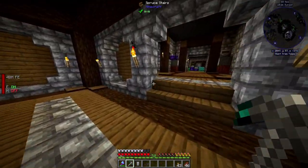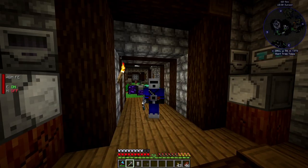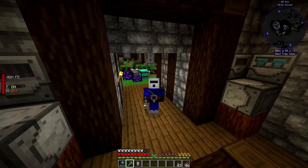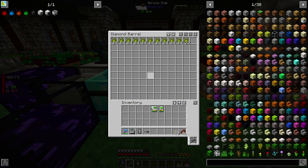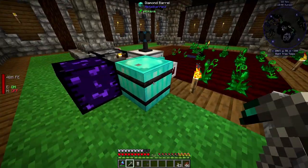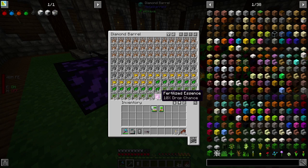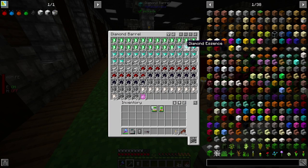I could go through and craft thousands of barrels and really upgrade our simple storage, but I don't want to do that. I want to get into Refined Storage, mainly because I just crafted all this. We are loaded on emeralds, diamonds, iron, redstone, obsidian, silicon, and nether quartz.